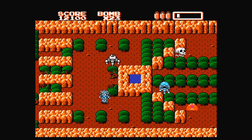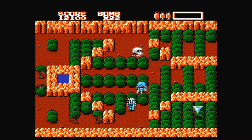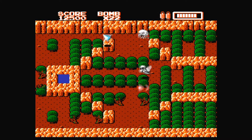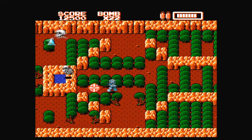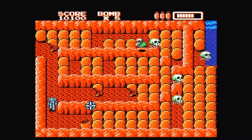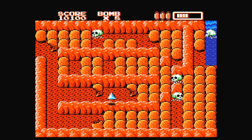You do also get a life bar. Blowing yourself up is a quick way to drop it, but enemies will do damage to you as well. In addition, it will steadily drain on its own, acting as a timer. There are two powerups that can replenish your life — one being an instant small boost, and the other going into your inventory to fully recharge your cyborg at the time you choose. Stock up if you can, as you'll need it.